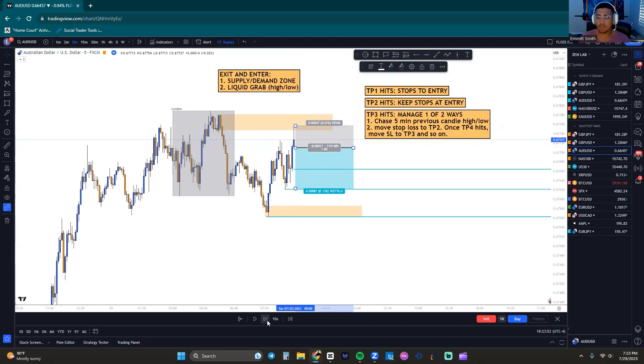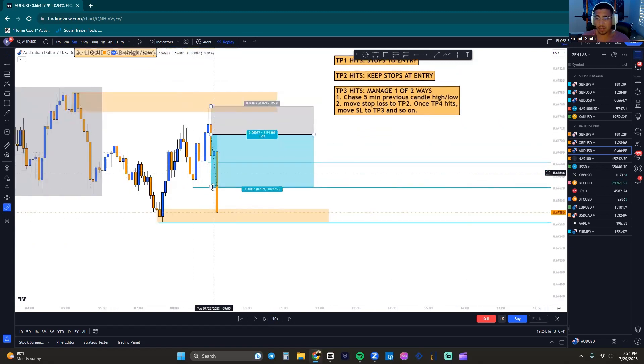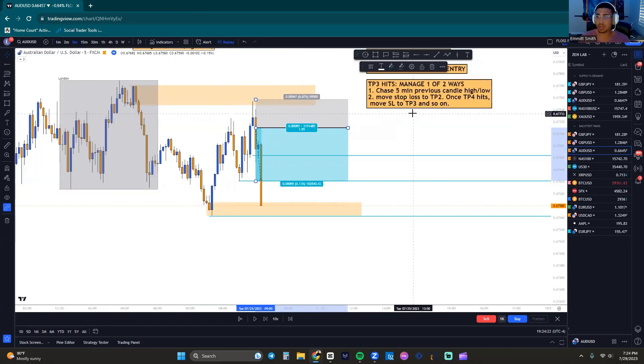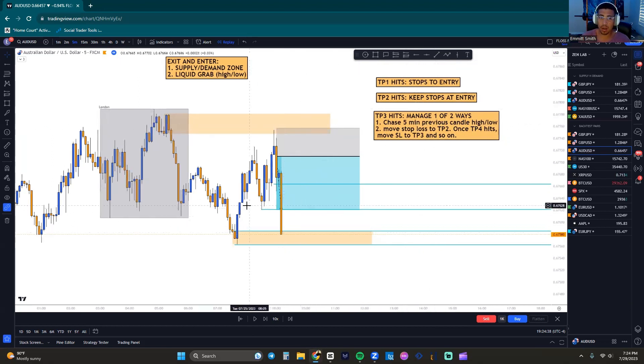Wait for TP1 to get hit — and it gets hit immediately. So now: if we get a next candle that breaks above the previous candle high, we get stopped out at break even and exit the trade. If not, we wait to see what happens at TP2 sitting down here. We never broke previous candle highs — came close but never broke. We sat in the trade and hit TP2. Now that we hit TP2, let's see what happens at the zone — nothing happens at that low sitting here. So now it's on to TP3, which is sitting at our demand very close to TP4.